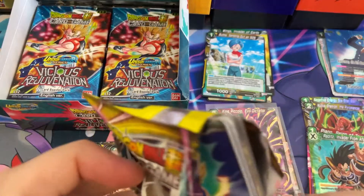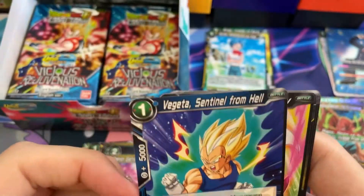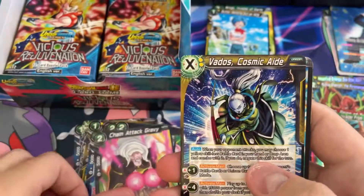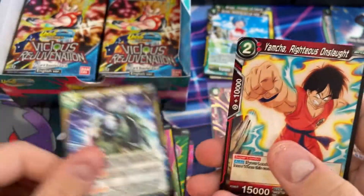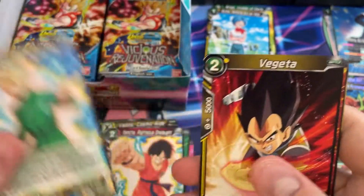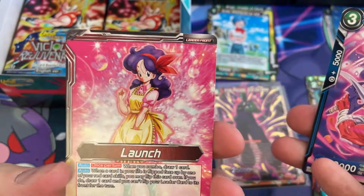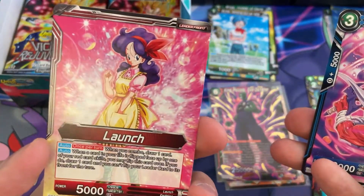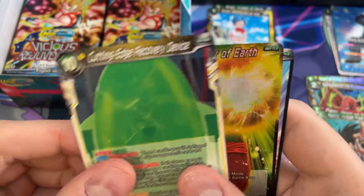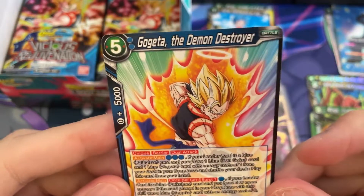I think my mic has been behind me kind of this whole time - hopefully the audio is alright. I got readjusted now. So we got Vegeta here, Sentinel from Hell, Chain Attack, Gravy, Vados, Krillin, some Gohan, Vegeta, Launch. Let's take a look at the back - we got both launches on there. Janemba, Cutting Edge Recovery Device, Wings - Invader of Earth, and Gogeta the Demon Destroyer. Pretty cool.